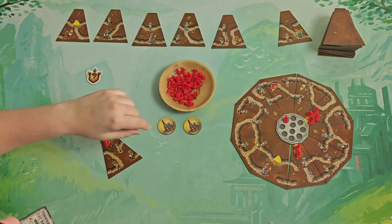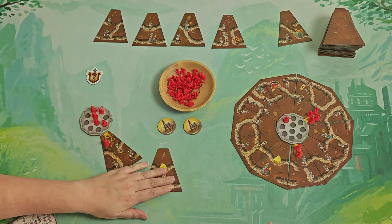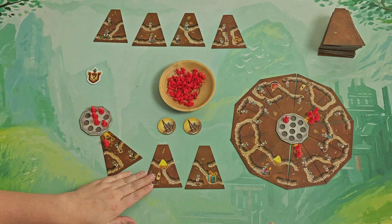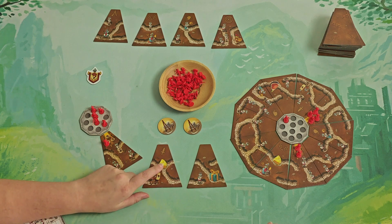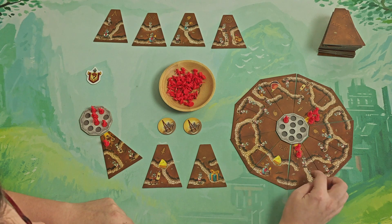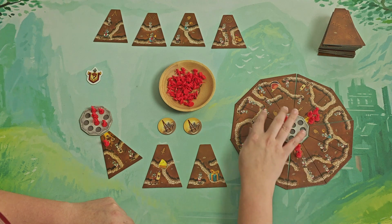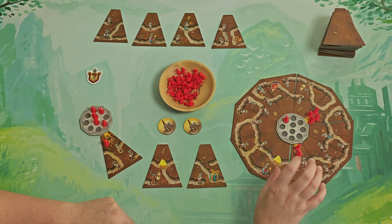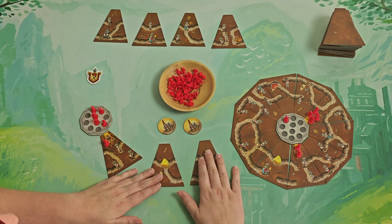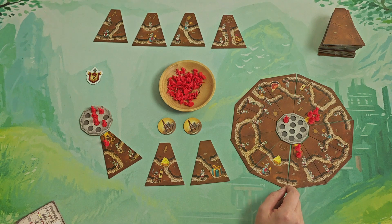The last tiles are the different fruits — like this one — and the gift tile. These fruits are basically a set collection for the end of the game. In each gallery you check which fruits are in it, and all the different fruits will be counted for points. The gift acts as a joker — a wild card — for the fruit collection.